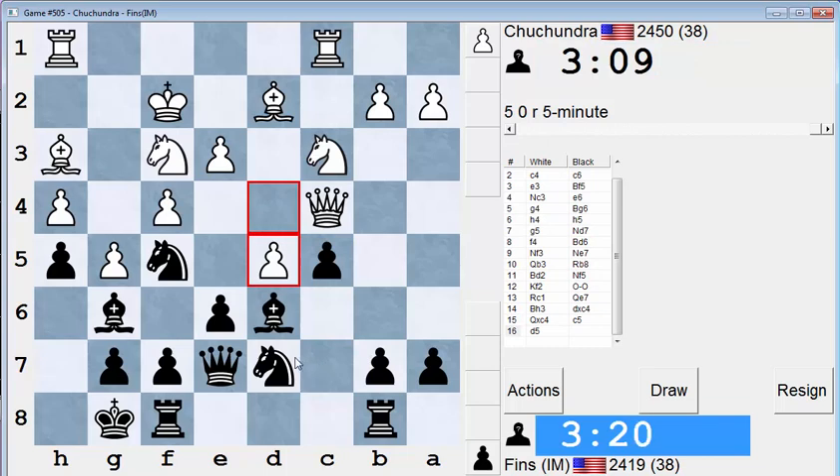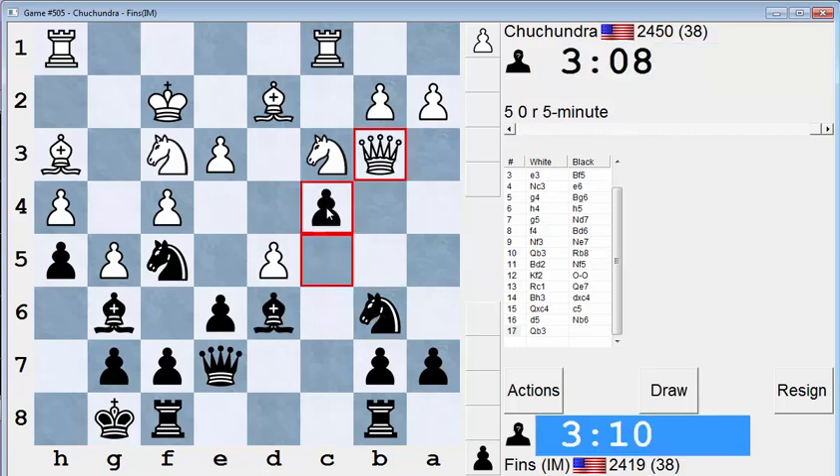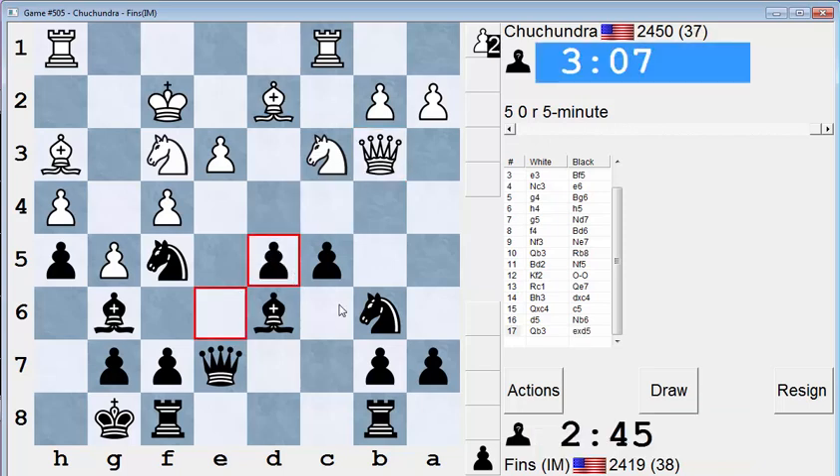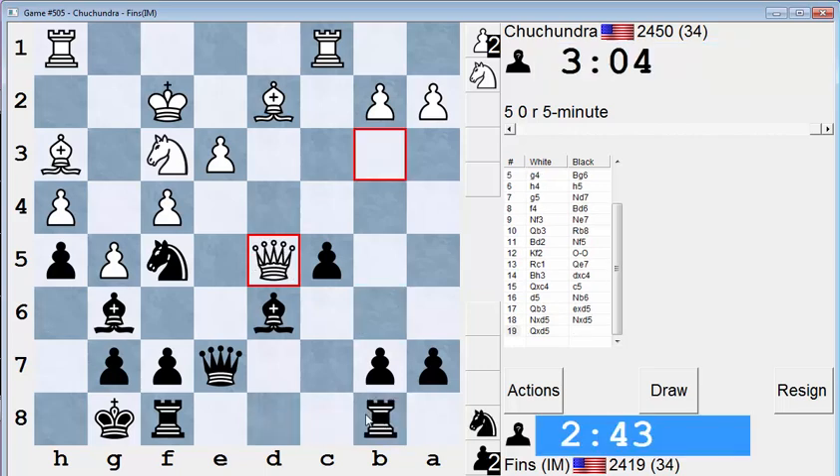Wait, isn't that bad because of knight b6? What is he going to do about knight b6? Let's do it. I have this move, right? Well, I guess you can play queen b5. Q to b5. I'm just going to take and then get this rook involved.